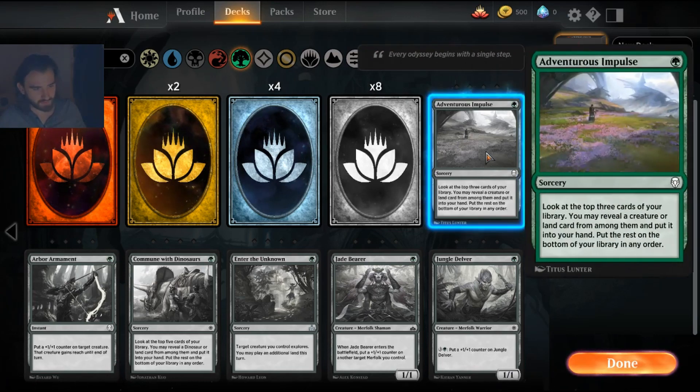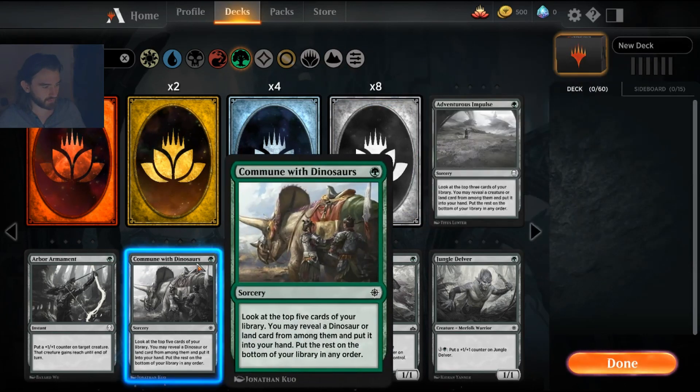First up is Adventurous Impulse. When you look at it, it seems really crappy to only look at the top three cards, but if you compare this to something like Opt — which looks at one card — and your deck is entirely creatures and land cards, then this is like a super Opt for green. It's really great in very particular decks that run only lands and creatures.